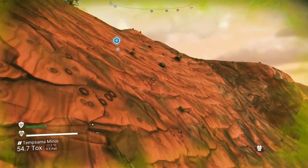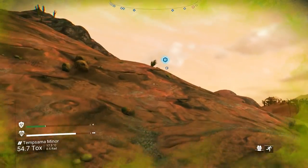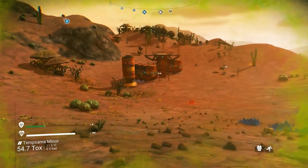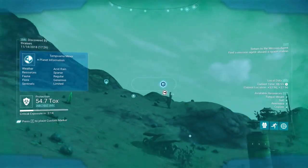I'm tempted to go to the ancient ruins, but I don't see any ammonia — that would make charging our toxic protection really easy. Just between us, I don't think I really want to go down there. Instead, let's go here.